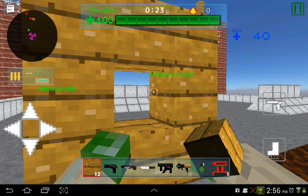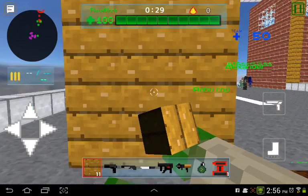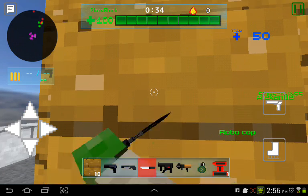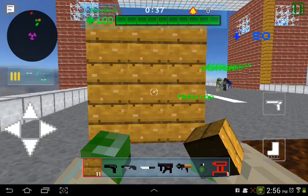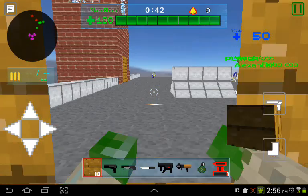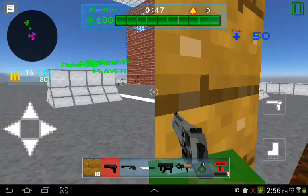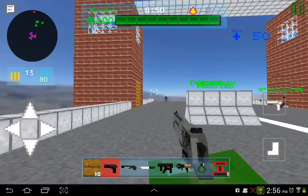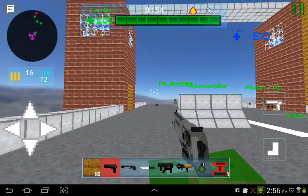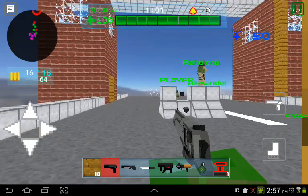If you want to do the x-ray vision glitch, you go like that — and then just shoot through the box. I did the x-ray vision so I can shoot through. No blocks will break if you shoot — that's the cool part. You can do the x-ray vision glitch or anything.